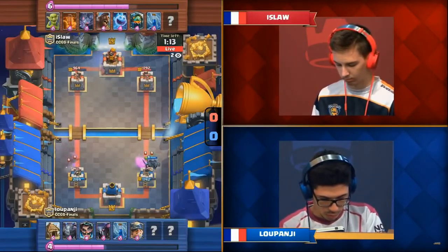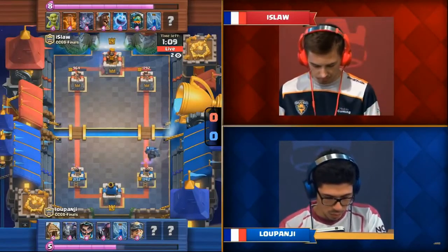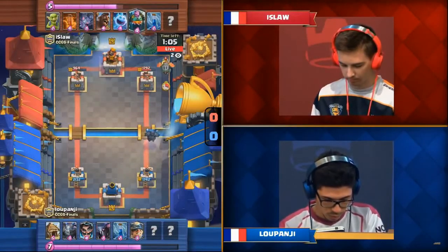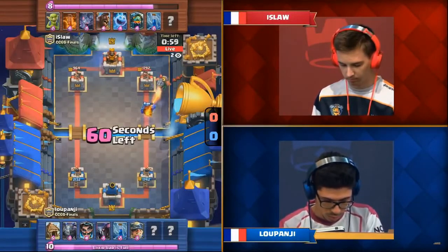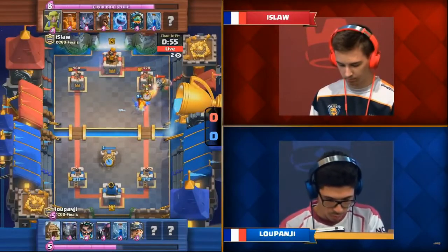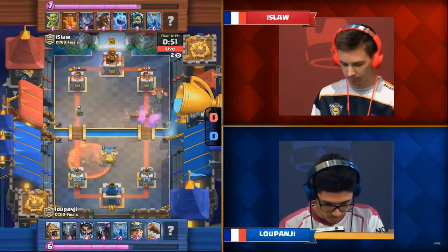Nice Pekka on the right side is going to be able to wipe out this Hog Rider Goblin push, but Ice Law has a great counter in the Inferno Dragon. It's going to continue heating up on that Pekka. The only thing is, he does have a Zap and Electro Wizard, which is unfortunate for Ice Law because he's really trying to make a lot of use from this Inferno Dragon. When you have two counters to it, it really isn't going to do much the entire game.